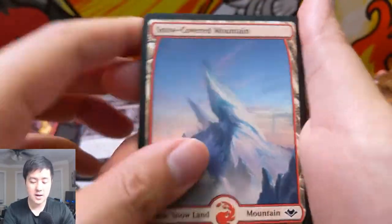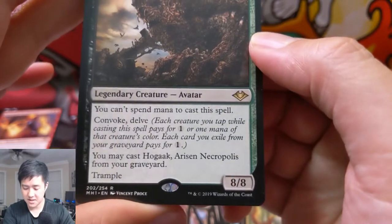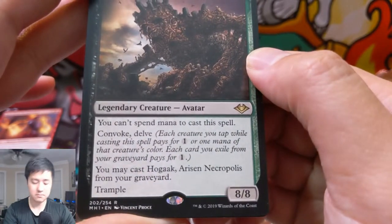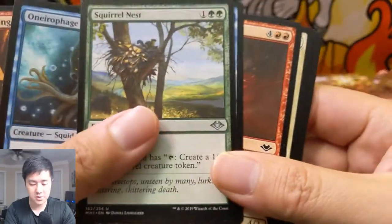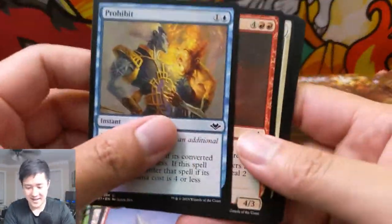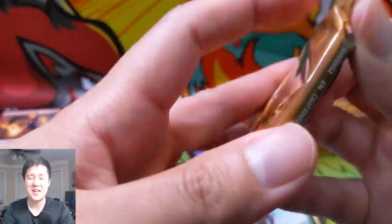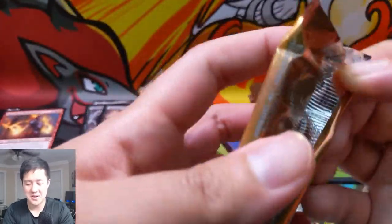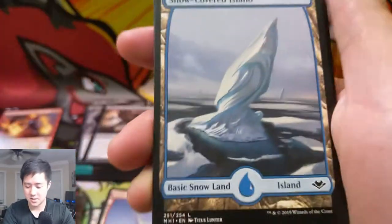Snow-covered mountain again and Hogaak, Risen Necropolis — can't spend mana to cast this spell, it's a pretty interesting card. Squirrel Nest! I think it'd be hilarious if there were a deck that no one can beat that is based on squirrels — that'd be hilarious. That's like the motorcycles or trains being overpowered in Yu-Gi-Oh. It's like, oh my strongest dragons can't beat this train, or the planeswalkers are being overrun by the squirrels. We just pulled this card — can't remember his name — and snow-covered island.